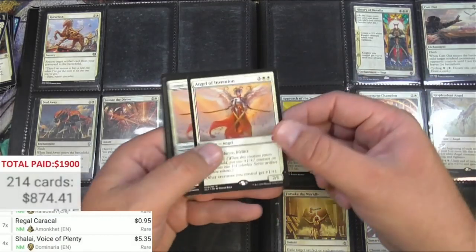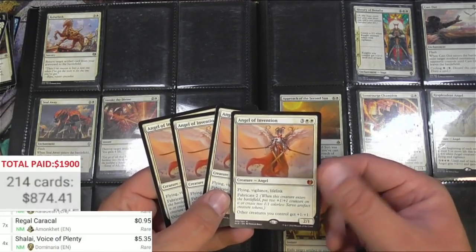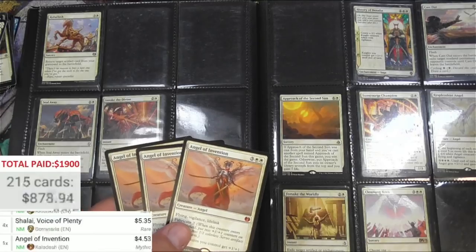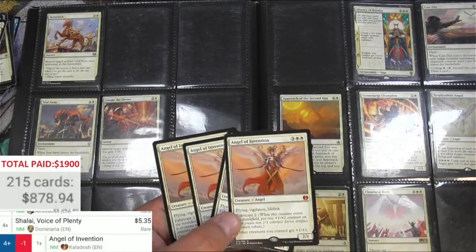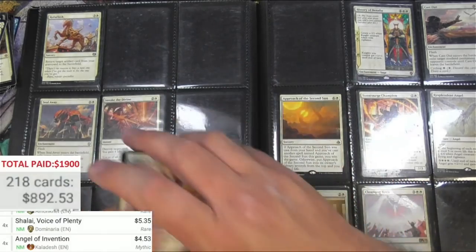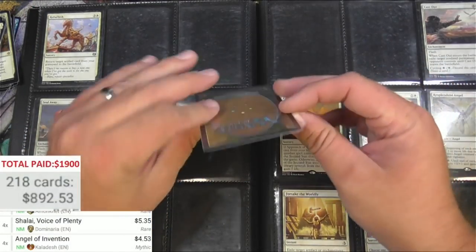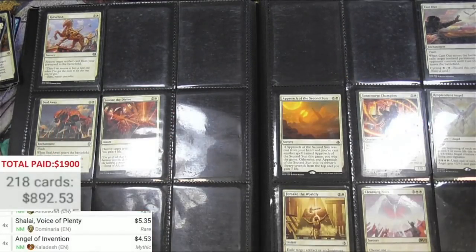This is definitely a collector who would like to have about four of everything at least. Angel of Invention is four bucks times four — that really helps out the total. There are playsets here. History of Benalia — just the one it looks like, so the others made it into decks. Only a buck now — this was really big when it was in Standard.